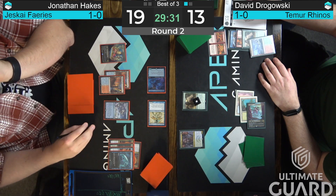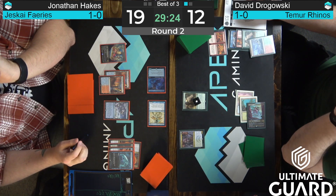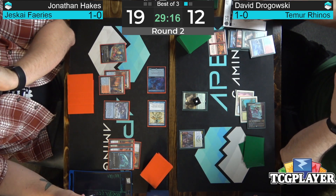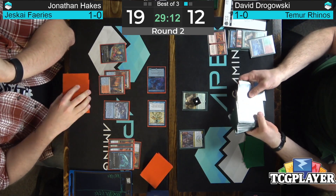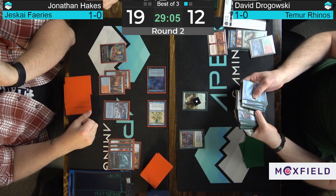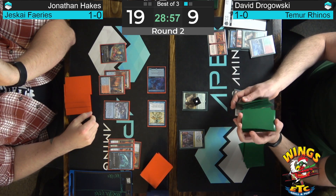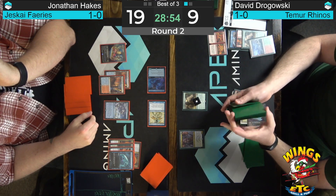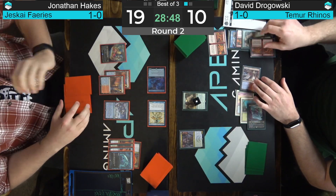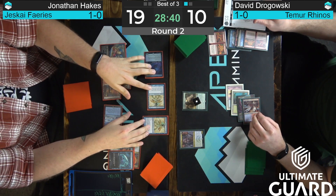Looks like we're going to fetch in response to the attack — likely going to get a red source and play Dead on the Spellstutter Sprite. But there's no mountain to get, so you're going to end up having to shock yourself to do it. Unless you really need the mana on your next turn, you're kind of losing out on the life total trade. I guess he's under the assumption that the Spellstutter Sprite is just going to deal more damage in the long run anyway, so might as well try to kill it now — similar to Bolting a Goblin Guide. Hakes gets aggressive and goes for the Protect.